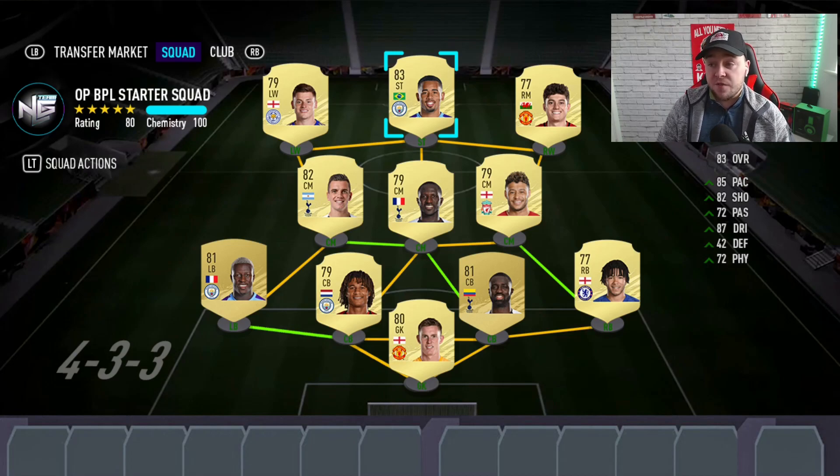You'll probably notice I've been doing 4-3-3 formations for starter squads. I think wingers are going to be really meta this year — the 4-2-3-1 could work too, like in FIFA 19 when a lot of people exploited near and far post crosses. Based on what I've seen on the beta, wingers are going to be a massive thing this year. That's my OP BPL Starter Squad — a team I think you can achieve within the first couple of weeks. If you enjoyed it and want to see more, drop a like, subscribe, and I'll see you next time.